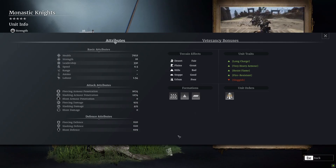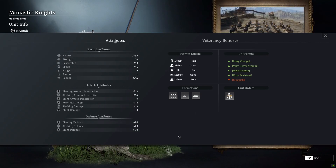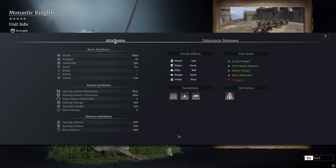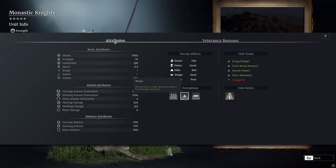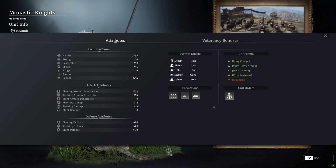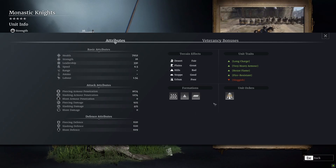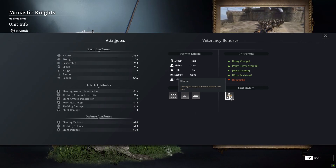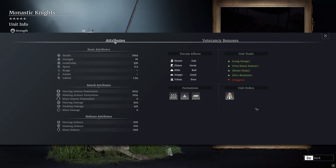They come with the wedge formation, which I personally find is by far the best formation for any charge attack unit. They do really well out on the plains in field battles, don't do so well in siege battles and urban areas, and do okay in all other areas. Their only unit order is their charge, so once that charge has been used you need to let it cool down before using it again.